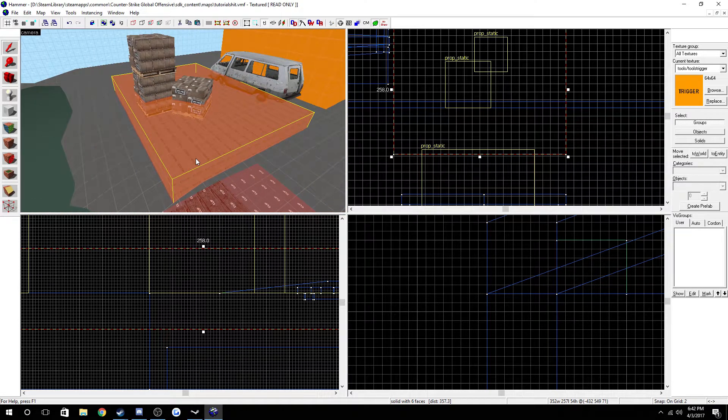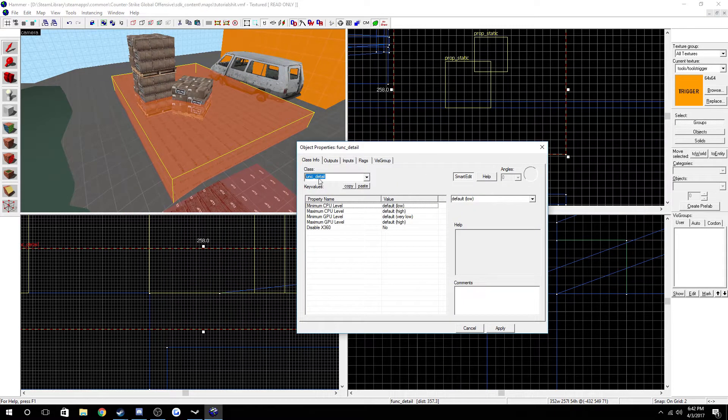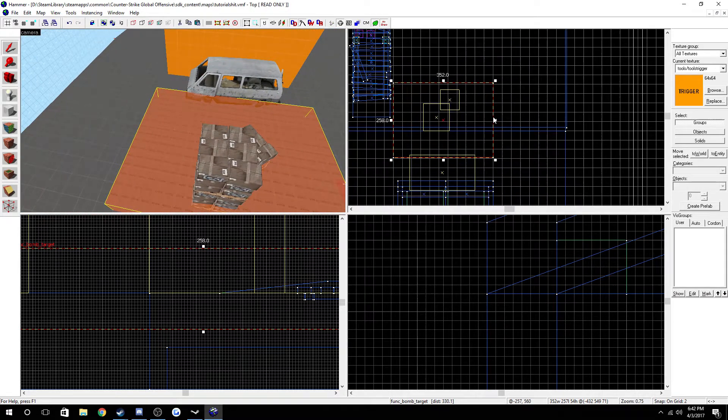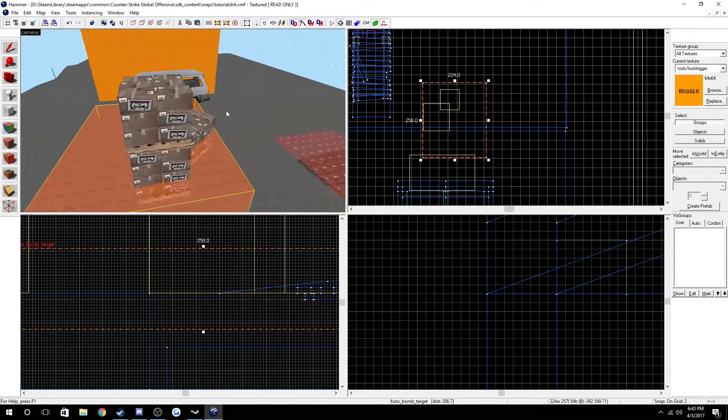Once that's done, make sure you're selected on the brush, then hit Ctrl+T and you'll be popped up with this dialog. You come over here and just type 'bomb_target'. So once you have that, you have this - I don't know what all that extra stuff does, but you've got a bomb target now. The bomb target is literally just a target right here, and it's where you plant the bomb.